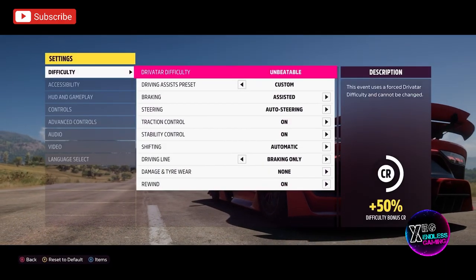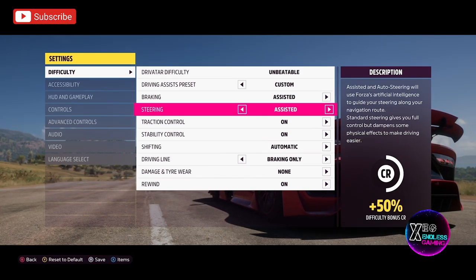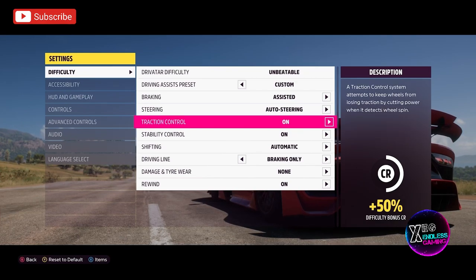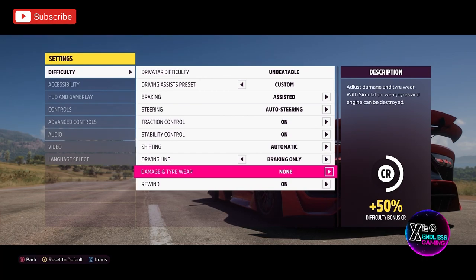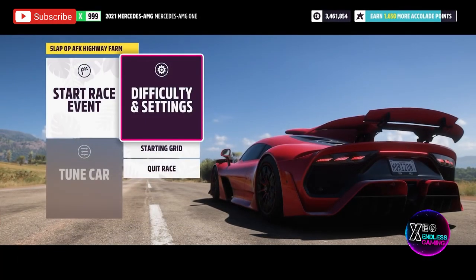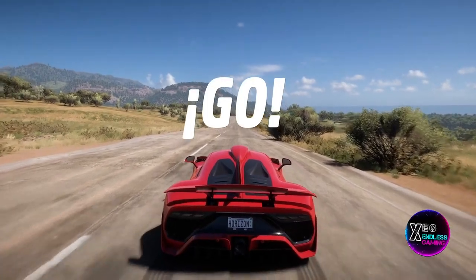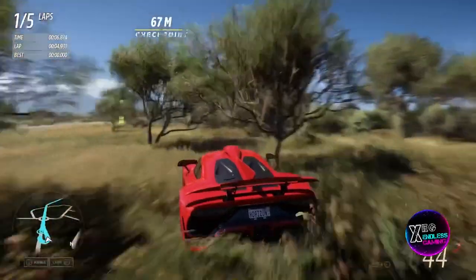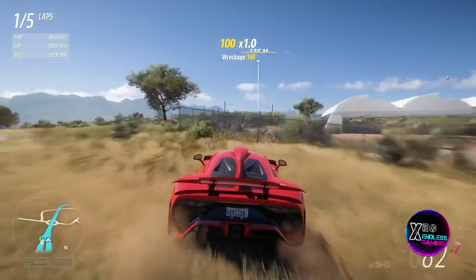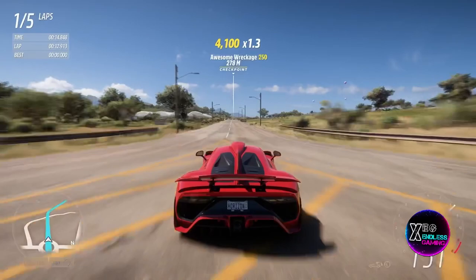Go into your difficulty settings and match your settings exactly to mine. Make sure braking is on Assisted and steering is on Auto Steering — not Assisted, Auto Steering. The rest of the settings are optional, but I do recommend having traction and stability on so your vehicle won't crash during the race. Then go ahead and begin the race. I highly recommend that you rubber band your right trigger — your accelerate button — or stick it down wherever you're comfortable. At this point we are 100% AFK and the AI is doing everything for us.